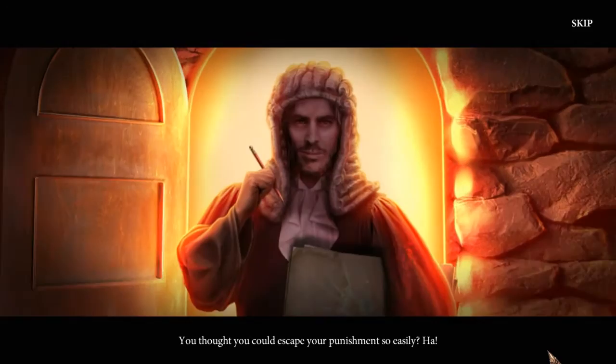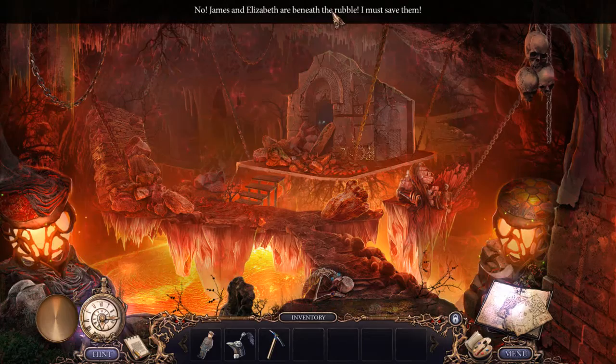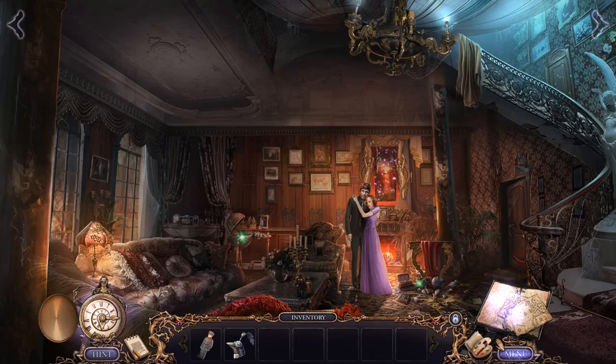'You thought you could escape your punishment so easily. Ha.' Okay. 'No — James and Elizabeth are beneath the rubble. I must save them.' That can't be good. Pickaxe time — go chop them out of there. Wow, I'm angry. Yay, I saved them! James and Elizabeth — mostly Elizabeth, but still James too.